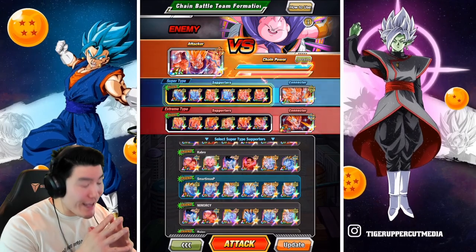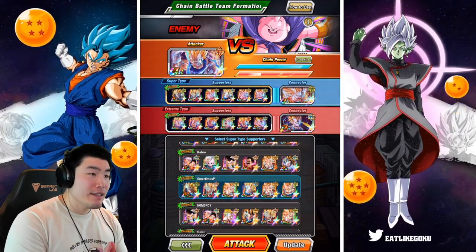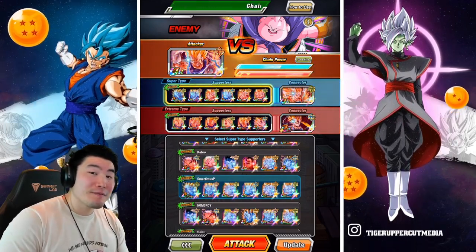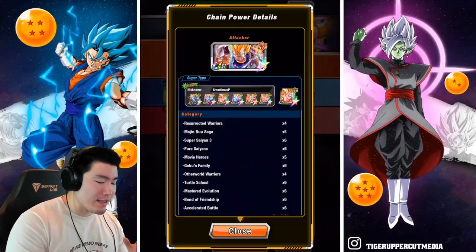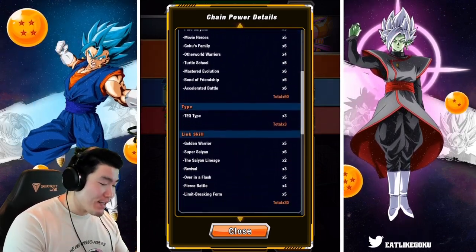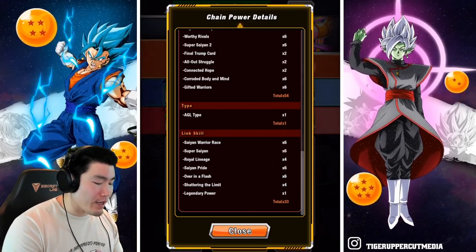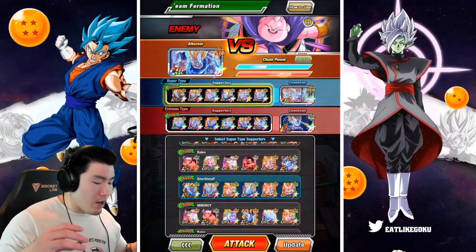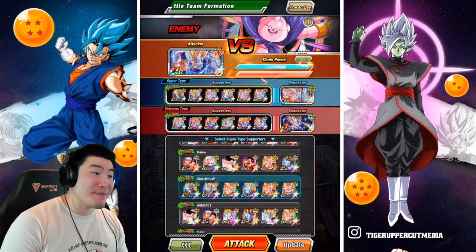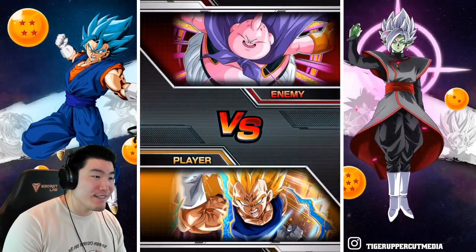We're going to go for one more reset, one more stone, and let's see if we can maybe find something even better than the last setup. I've got a really, really good feeling about this setup right here — these are probably the best teams we've been able to find all day and I think it's going to be a high score. Taking a look at the links and categories for the super side: 60 shared categories, 3 types, 30 links. For the extreme side, a little bit lower: 54, 1, and 33, but everyone is rainbowed. We have all the EZ8 Majin Vegetas and I think it's just going to be really, really good. This should be our best run of the day.